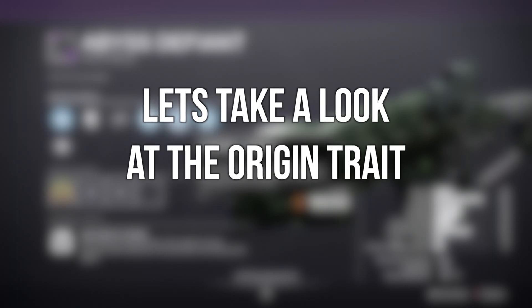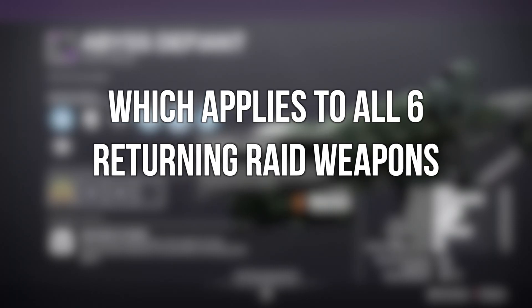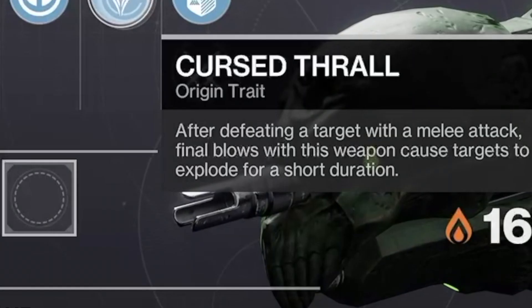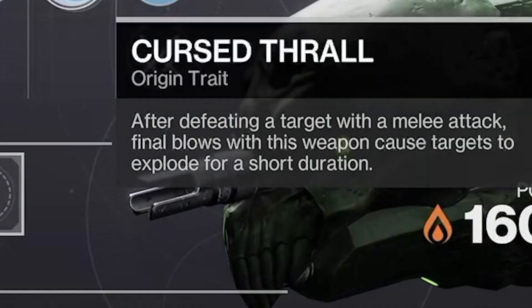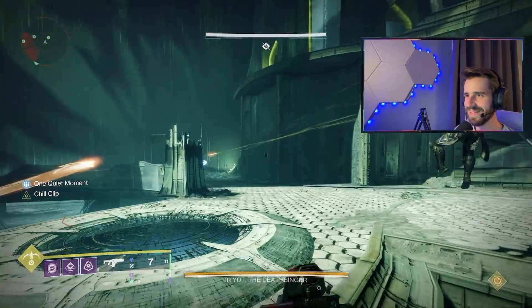First off, let's take a look at the origin trait, which applies to all six of the returning weapons found in the reprised set. Cursed Thrall states that after defeating an enemy with a melee attack, final blows will cause targets to explode for a short duration. It'll probably be a really fun layer on top of a good melee build.